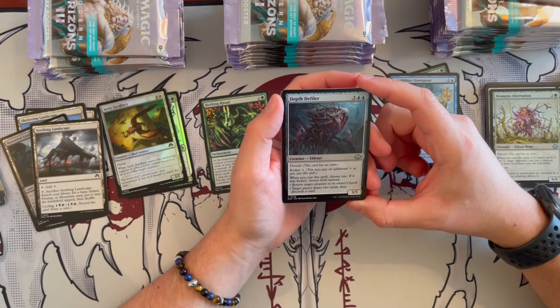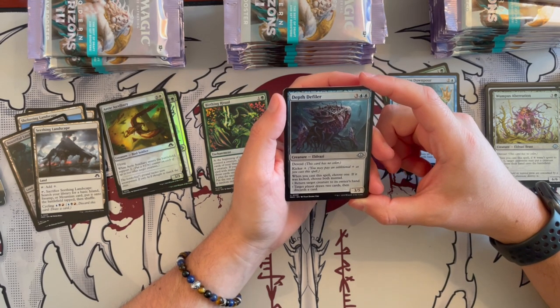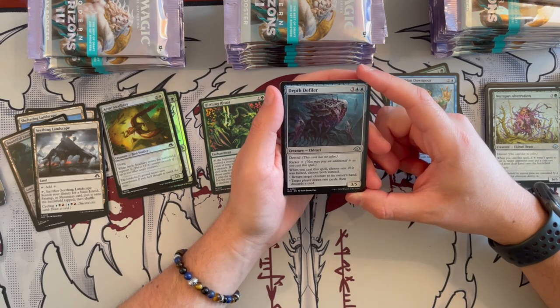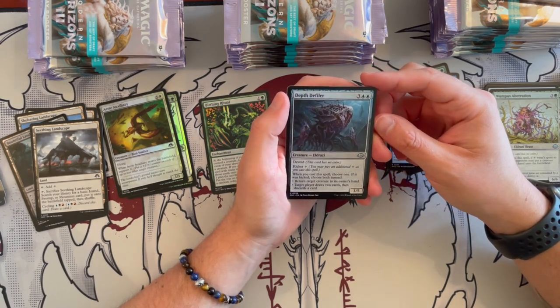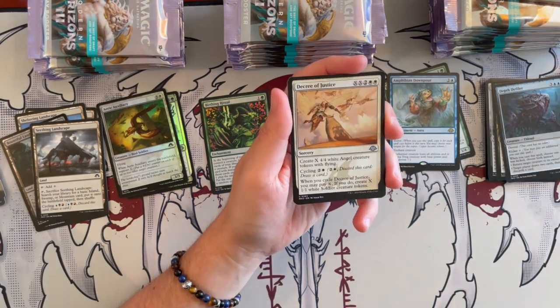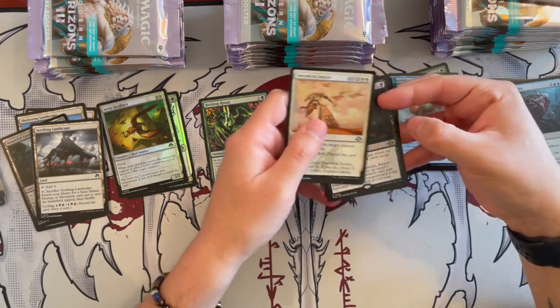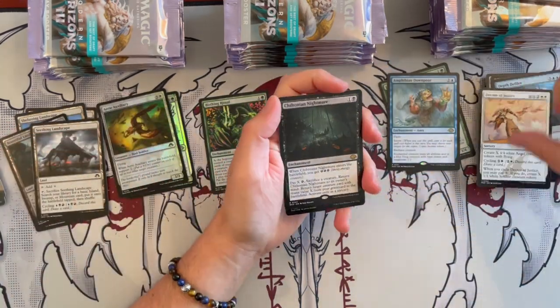Death Defiler is a 3/5 Eldrazi that costs 5 with Void Kicker. When you cast a spell, choose 1 — if it was kicked, you get to choose both: return target creature to its owner's hand, or target player draws 2 cards then discards a card. Not bad for the cost. And we have Decree of Justice — wow, from Onslaught! Haven't seen you in forever. Beautiful card. And then yeah, I'll set those here.